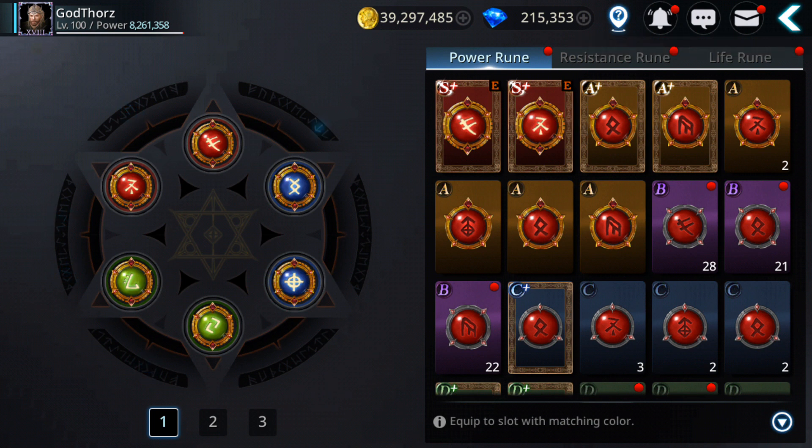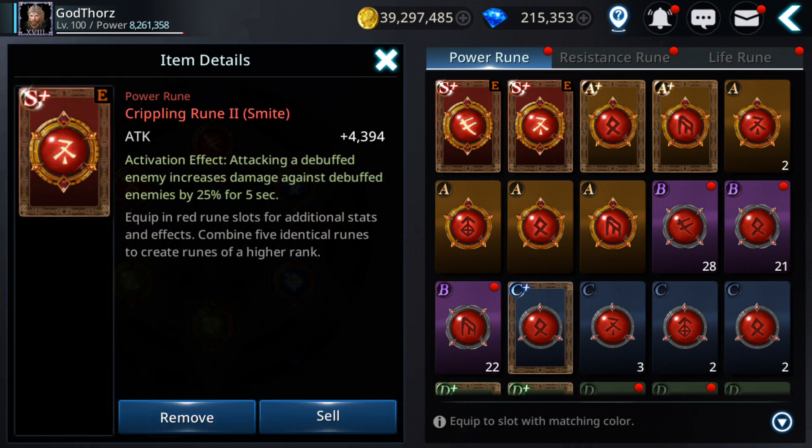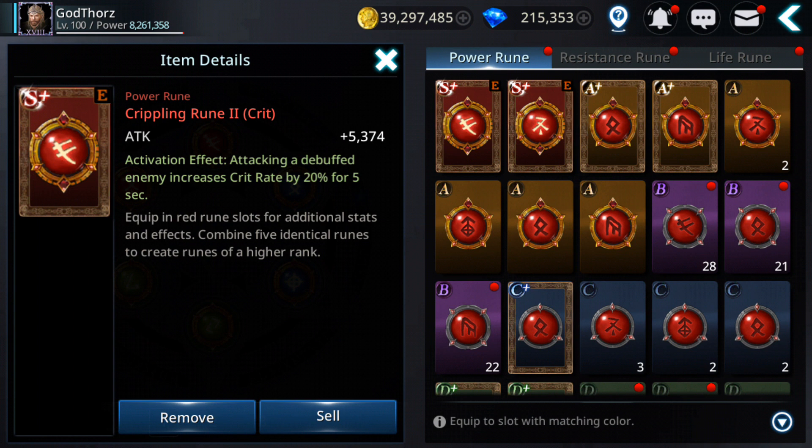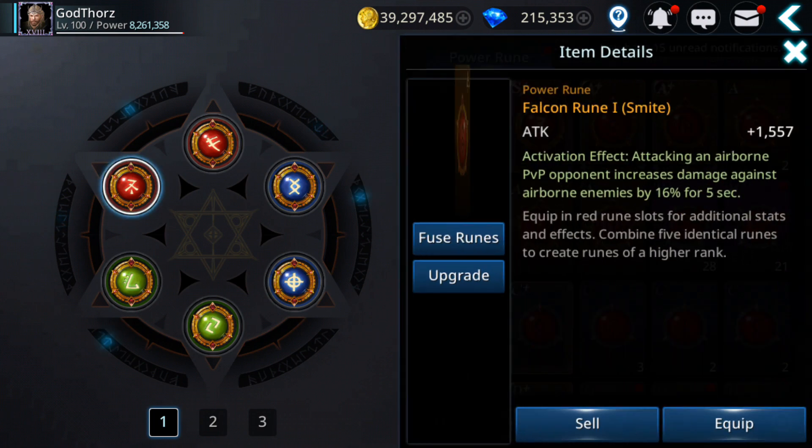Let's talk about runes in PvP and which ones should be better. For power runes, I have equipped 'attacking a debuffed enemy increases damage against debuffed enemy by 25% for 5 seconds' — this is very good because some skills will debuff your enemy, meaning you get 25% more damage. It's also good to combine this with another rune: 'attacking a debuffed enemy increases critical rate by 20%,' so you get extra critical rate chance, you hit crits plus the extra damage.